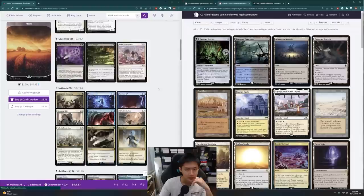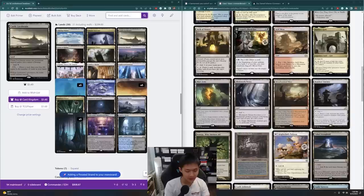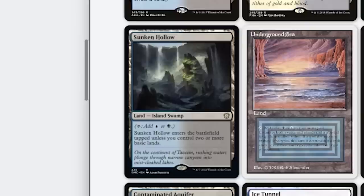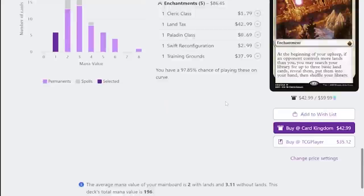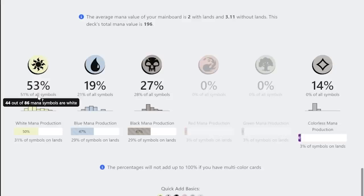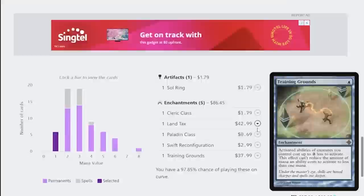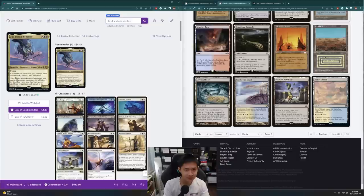We're at 35 lands, 36 including MDFCs. Looking at the mana I need — it's mostly a white deck, 44 of 86 mana symbols are white. Currently I think I need more white and can reduce blue mana, so I'm going down to three islands. I also forgot about the Battleborn lands — Sea of Clouds, Vault of Champions, Morphic Pool. Adding some utility lands too: Riptide Laboratory is great because Xur is a wizard, and I can use it to save him from removal. I'll also add Hall of Heliod's Generosity to return enchantments from my graveyard to the top of my library.